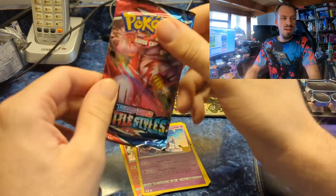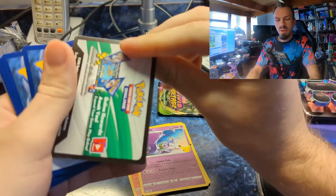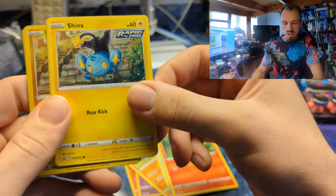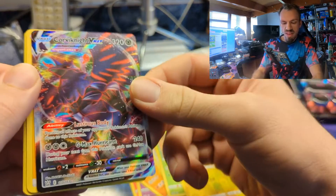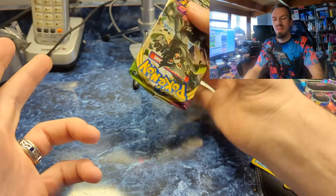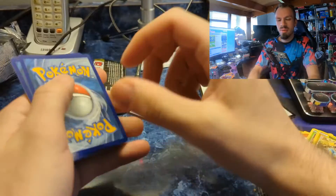Let's go into Battle Styles — I've actually pulled the golden dive ball out of here before, so hopefully. It's a black pack border. Here's the code card, let's just go right into it: Onyx, Shinx, Shinx reverse, and we got a Corviknight V-Max! Pretty happy with that — got a hit out of Battle Styles, which apparently no one likes, but I seem to get hits out of them so I can't complain.